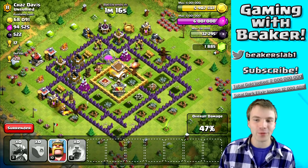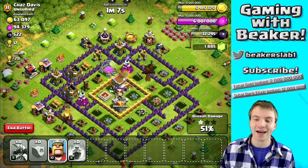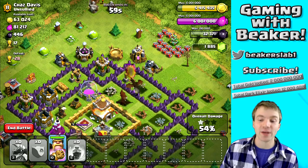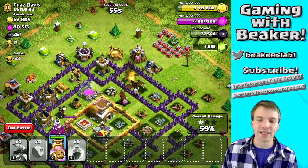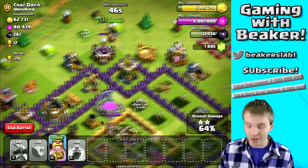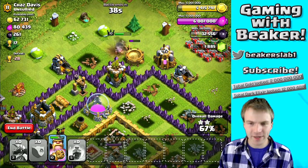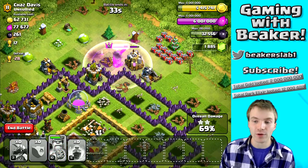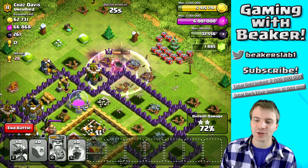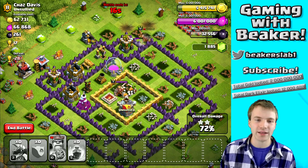We're still gonna get a decent amount of loot and we'll probably get the two star. We've got the Barb King so we can take out a few extra buildings if needed. I'm trying to see if we can get these dark elixir drills up top — looks like we're getting one. It's crazy that lately I've been raiding Town Hall 9s so easily, but then I try to take on this Town Hall 8 base and it didn't go so well. It just goes to show you can't get too cocky. Barb King isn't gonna break in there — that would have gotten us that last dark elixir drill, another 260, which would have been pretty clutch. Looks like we won't be able to get that last amount of dark elixir — that's a bummer.